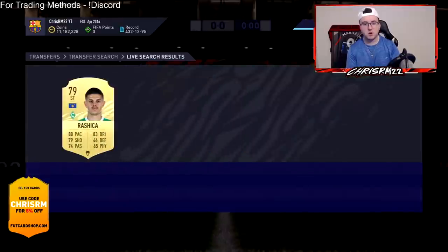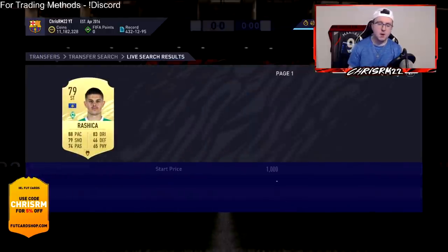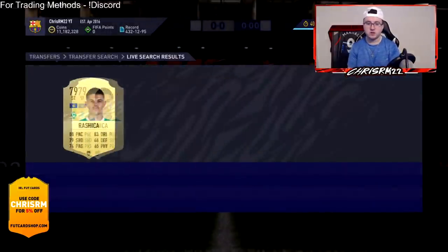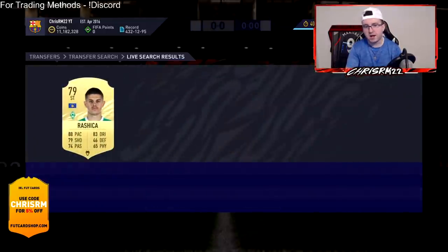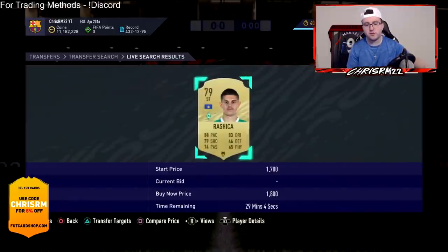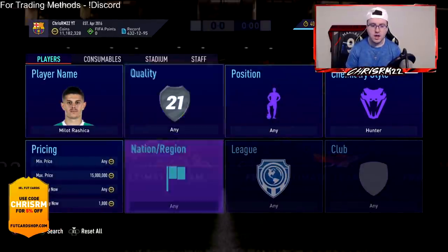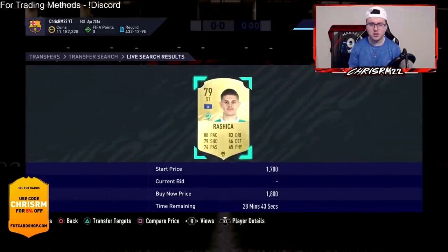This method works because people don't understand that a chem style or position change on a card gives it more value than what the card is going for on the open market. When people are buying a card for their team, instead of buying the card, then the Hunter chem style, then applying a position change separately — they'd rather just buy the card with everything already applied. You can do this with many low budget players like Rashica, Manolas, and more.